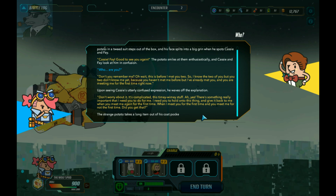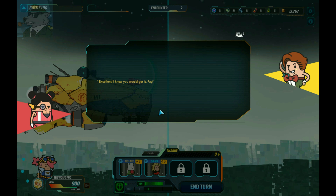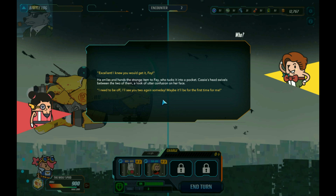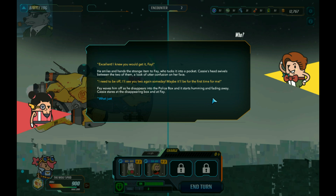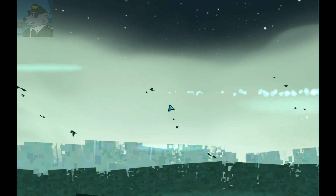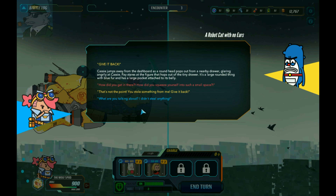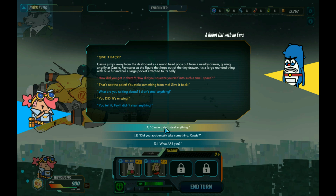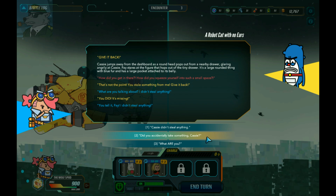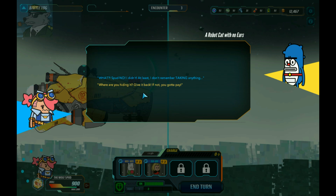The strange potato waves off the explanation - 'Don't worry about it, it's complicated. This time you want to stop - yes, there's something really important I need you to do for me. I need you to hold on to this thing and give it back to me when we meet again, for the first time.' He hands the stranger something, then steps back into the police box which starts fading away. 'What just happened?' I watched a lot of Doctor Who so I get that reference - it's basically the Doctor. He showed up - a robot cat with no ears!